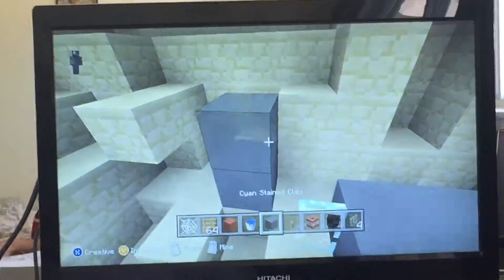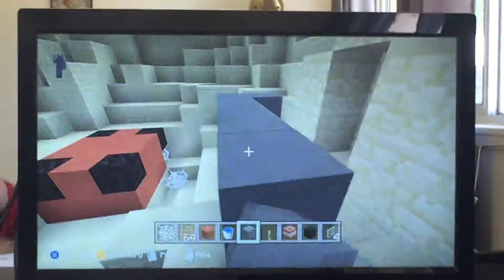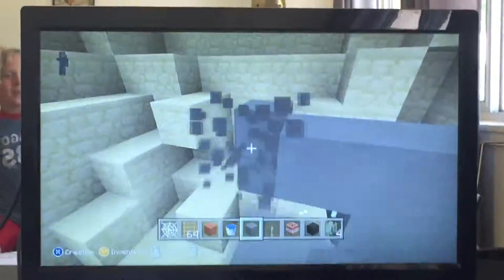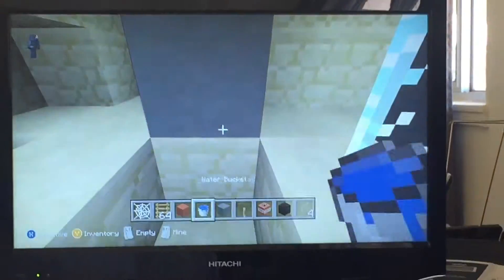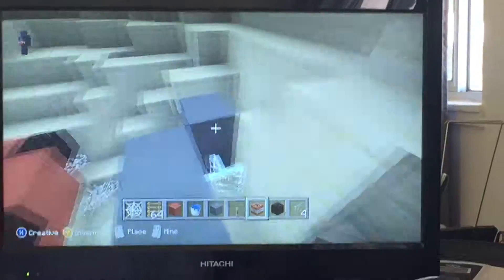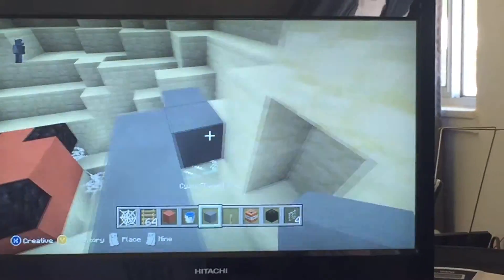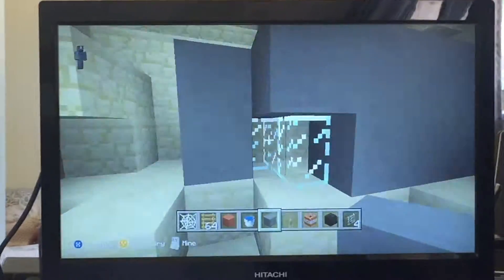Hey guys, Team Mammalcraft here today, and right now we are making hide and seek! We are making the San Andreas map for hide and seek. I built a tsunami, Tyler is building cars on their back inside of like a hole, and Willy — he built lots of stuff. He's the main one.